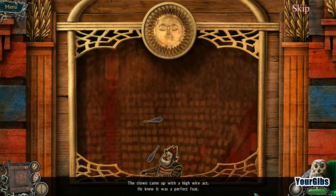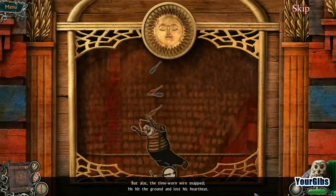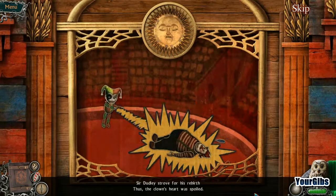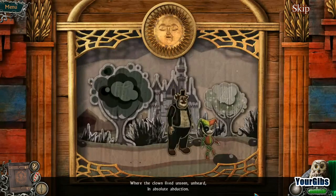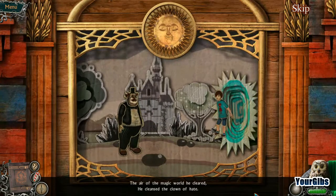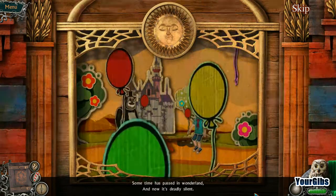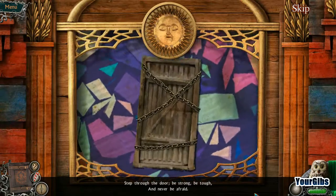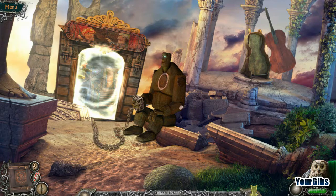Mouse trap. The clown came up with a high wire act — he knew it was a perfect feat. But alas, the time-worn wire snapped. He hit the ground and lost his heartbeat. His soul was left alone on earth and anger in him broiled. So Dudley strove for his rebirth. Thus the clown's heart was spoiled. Together they made a world of evil and destruction, where the clown lived unseen, unheard, in absolute abduction. But suddenly a boy appeared, his coming deemed by fate. The air of the magic world he cleared — he cleansed the clown of hate. Some time has passed in Wonderland and now it's deadly silent. No sign of clown nor his good friend. What's happened? Something violent? Step through the door, be strong, be tough, and never be afraid. My dear friend, be brave enough to search for truth in shade.